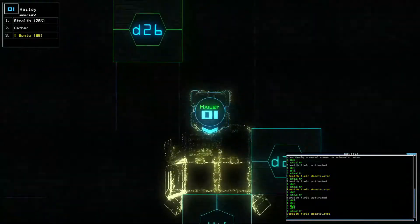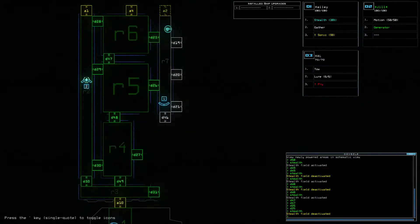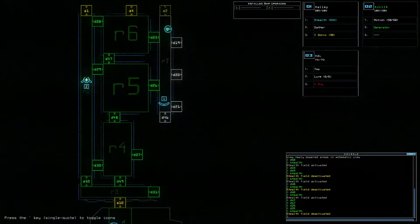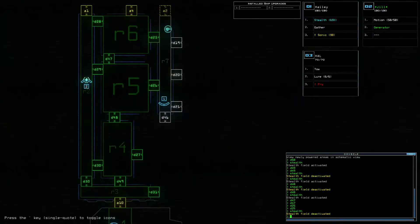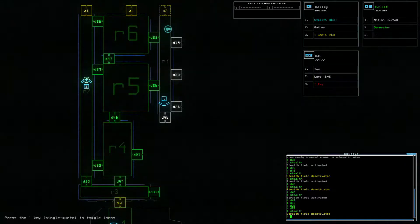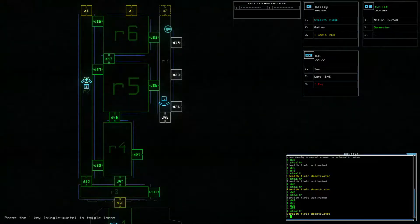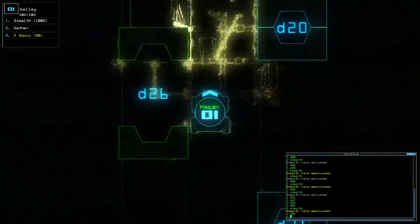What constitutes horror is different from what constitutes tension. This is definitely tense — the camera feeds fail from time to time and you're not sure why. This game's got a lot going for it in terms of tension. Close up D25. We need to recharge the stealth a bit. We've mapped out a decent amount of this ship, though it feels like we haven't discovered that much. We might be able to get to another generator through door D27.